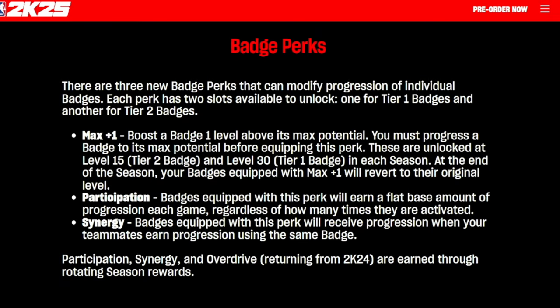Similar to 2K24, there are going to be badge perks, multipliers, and things like that. Participation and synergy are returning, very similar to 2K24. The one difference is the max plus one — since you can boost a badge one level above its max potential, you must progress the badge to its max potential before equipping it. These are unlocked at level 15 for a tier two and level 30 for a tier one each season. At the end of the season, badges equipped with the plus one will revert to their original level. So if you have a gold badge, it could be elevated to hall of fame; hall of fame elevated to legend for the remainder of the season.